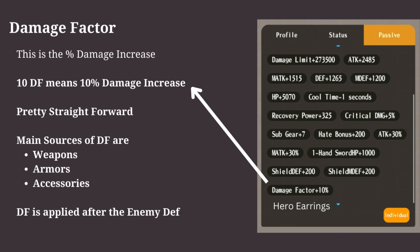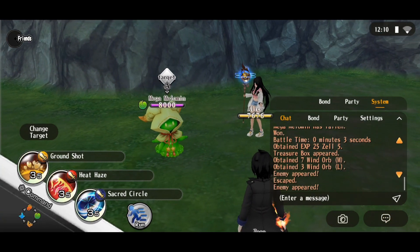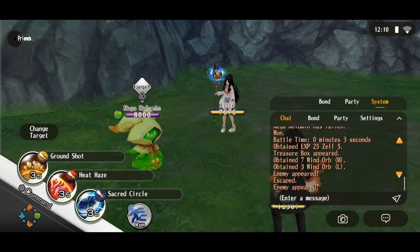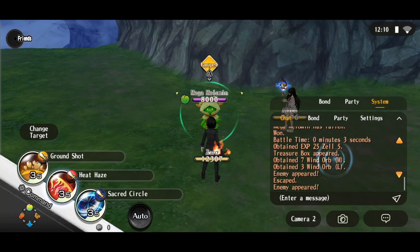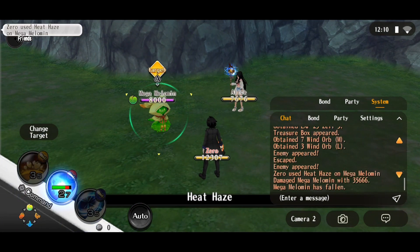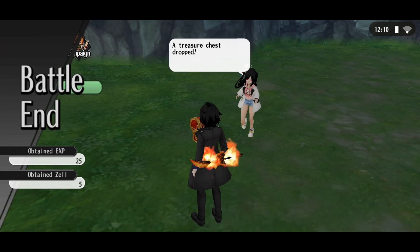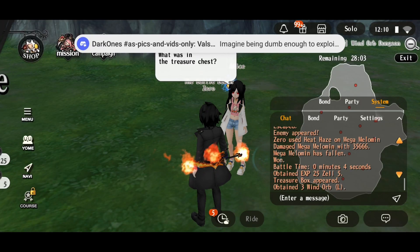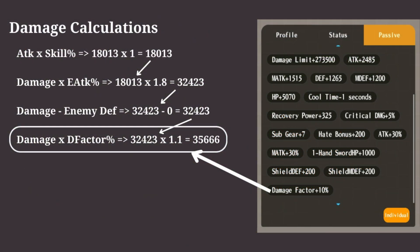Let's see how it works in the battle. I am using the same weapon as before and earrings which give 10 damage factor. Here's the damage breakdown — my damage increased by 10%.